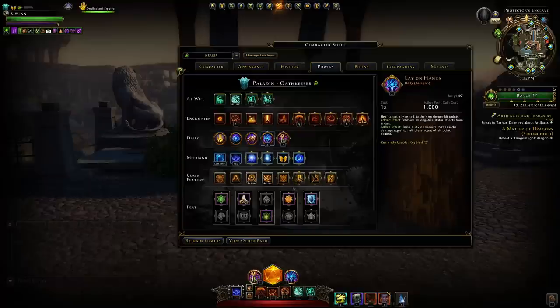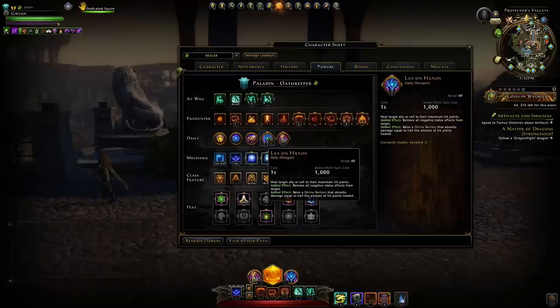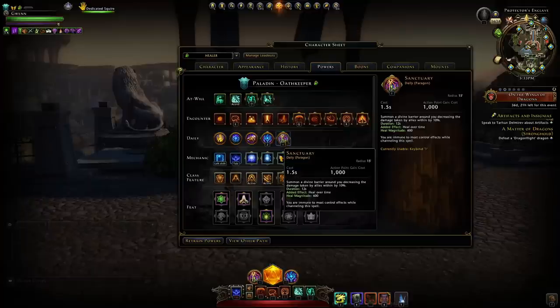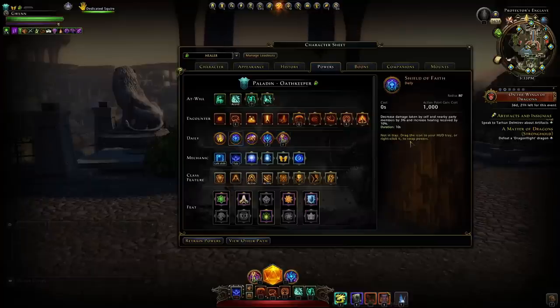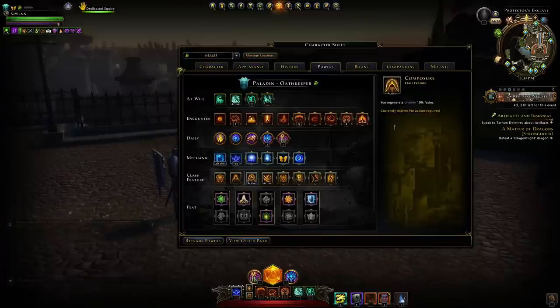With the Lay on Hands feat it will give an additional shield, stacking with your other shields — so you can effectively give somebody the full amount of shield if you time it right. Otherwise I'm using Sanctuary if everybody is grouped up, and Shield of Faith if everybody is spread out. For class features I generally run with Composure and one of three auras.